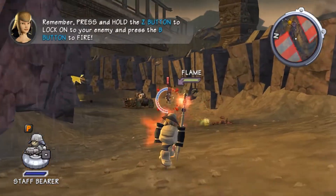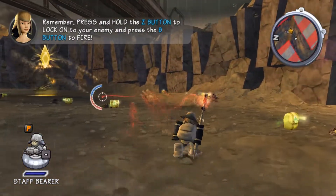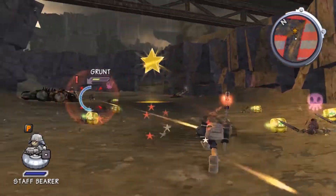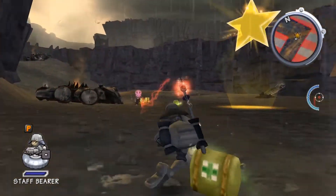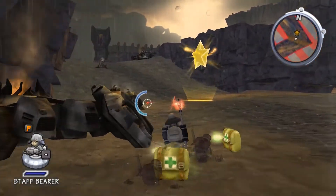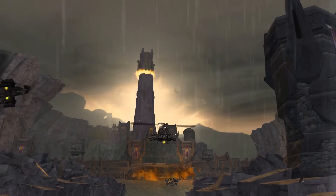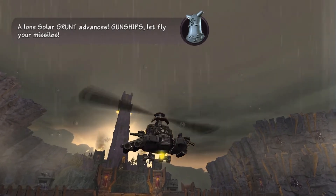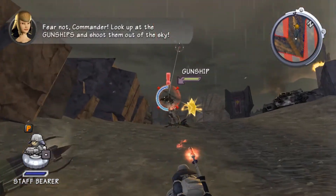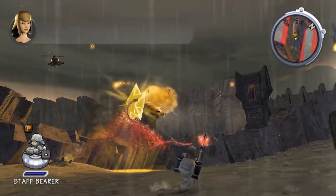Remember, press and hold the Z button to lock onto your enemy, and press the B button to fire! The Solar Empire advances! Gunships, let fly your missiles! Commander, lock on to the gunships and shoot them out of the sky! Follow the Gold Star!